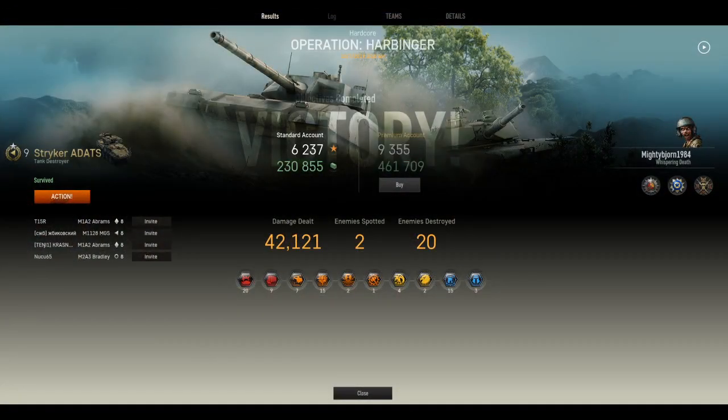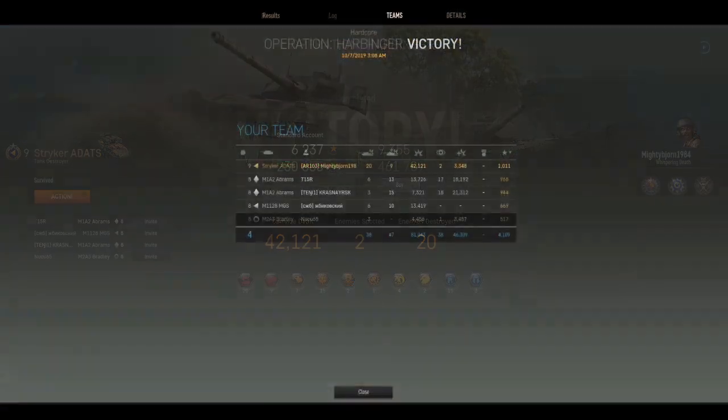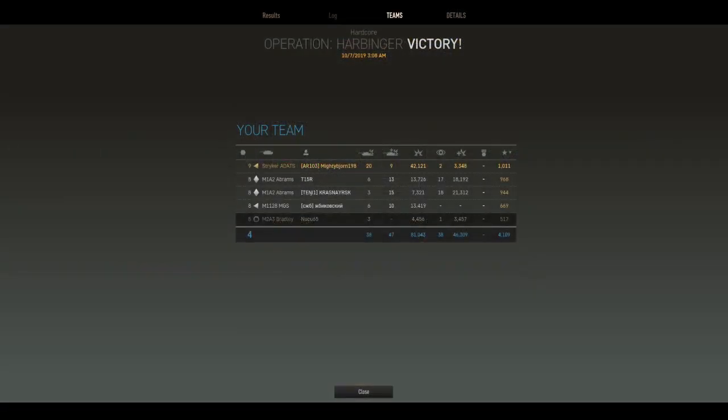You can see the devastation: 42,121 damage with 20 enemy vehicles destroyed. This isn't the first time — my first game I had around 25,000 to 27,000 damage with a Destroyer medal and a Blue Star as well. My third match had around 35,000 damage, again Destroyer and Blue Star, and then I got this replay with 42,000 damage, Destroyer, and Blue Star. That's what this vehicle does at Tier 9 — it unleashes pure hell, and I was way over my team overall for damage.